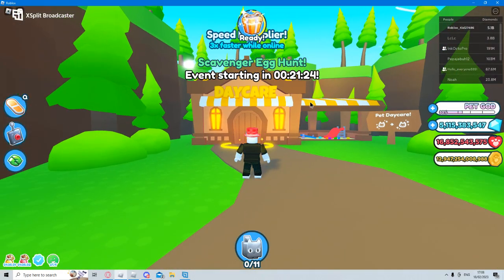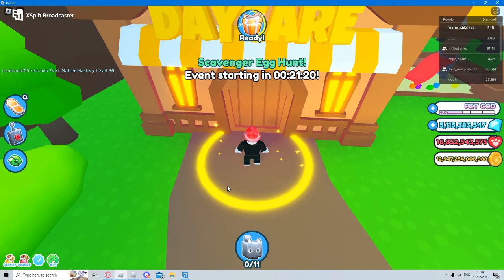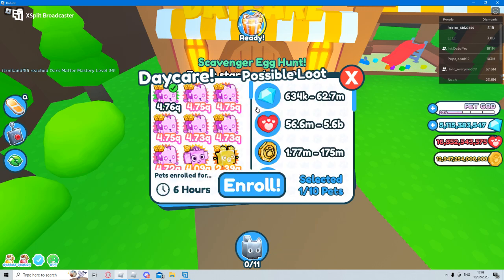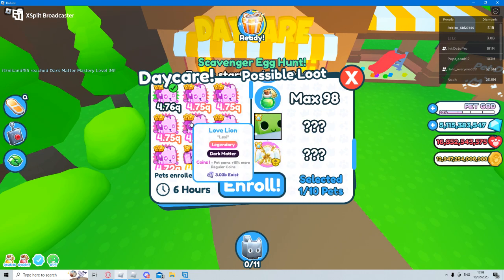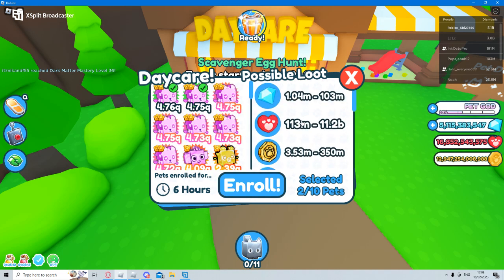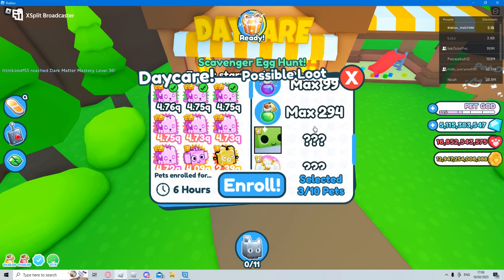Speed multiplier - three times faster when online. So viewing the daycare - no pets enrolled yet. Let me enroll. Max 35 pets and you can get a huge spaceship or a huge machine egg from this - this is insane. The more pets you put in, the higher chance you have. It goes up with loot.